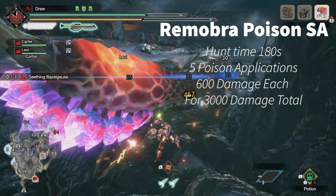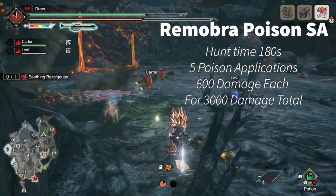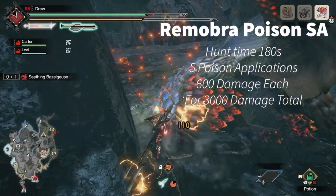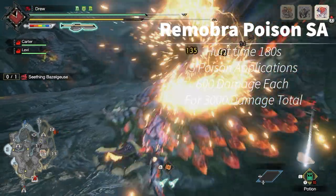So this run with the Poison Switch Axe, I finish the Bazel Hunt in about 3 minutes — sorry for the spoilers — and apply poison about 5 times. For a Seizing Bazel, each application deals 600 damage total, so the total damage you apply here is about 3000 damage.